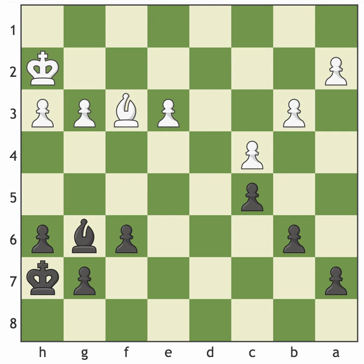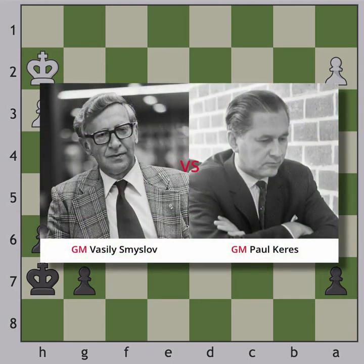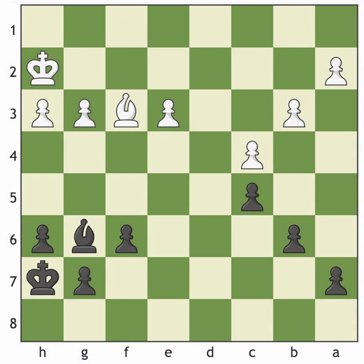We'll talk about the principle of two weaknesses — what it is, how we apply it, and how we look for those things. This position happened between two strong players: world champion Vasily Smyslov and one of my favorite players, Paul Keres, back in 1951. Black is to play. Let's learn how Paul Keres played this position and won this amazing game based on one simple thing.